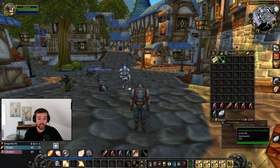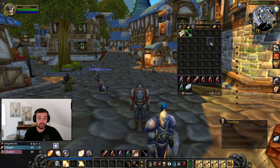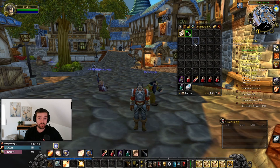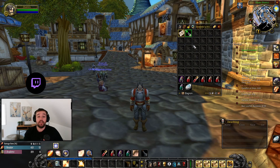Secondly, I highly recommend an add-on called Bagnon, which is a super cool add-on that combines your entire inventory into one bag. It also saves the history of your other characters, so if you have a bank character, you can see how much money your other characters have, or hover over an item to see how many of that item you have on another character.